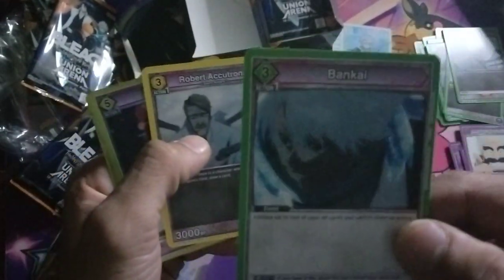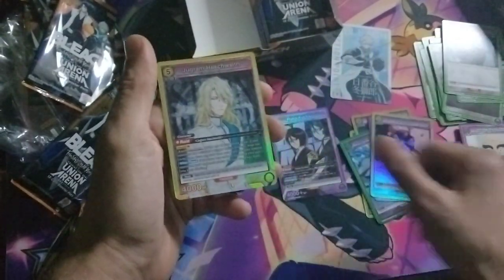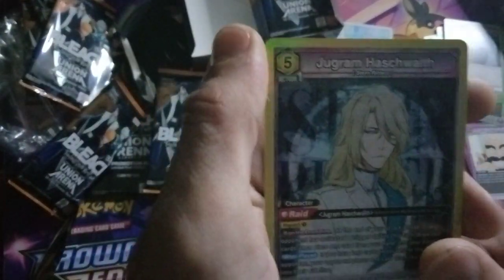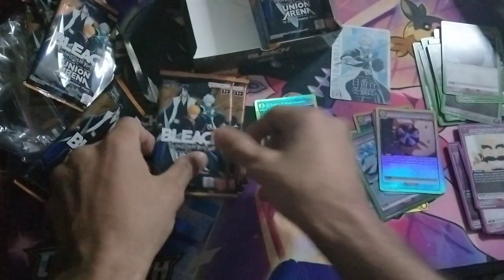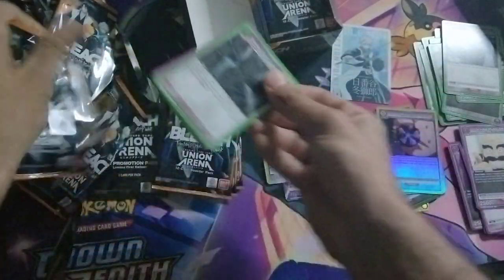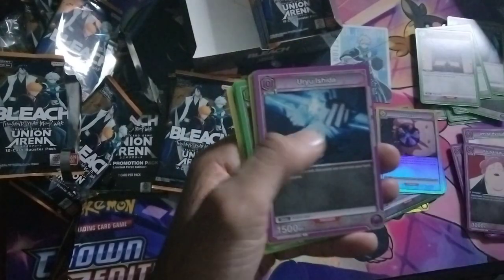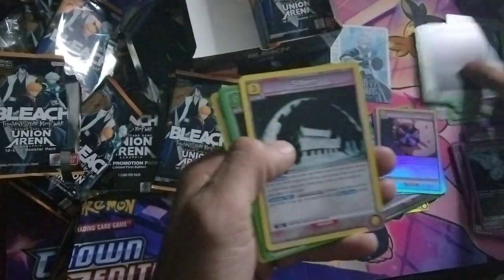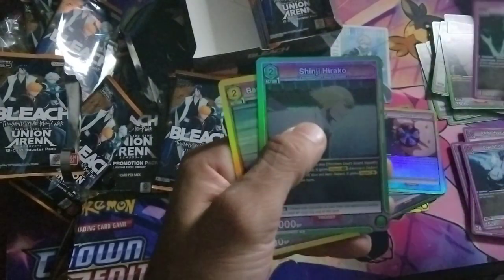Got a Bunkai in green as well — nice. So the decks are pretty balanced. We got a Juggerum here, pretty nice. Let's keep going really quickly, we got two boxes to open and still got a ton of stuff to look through. I think Bleach is going to be our game.